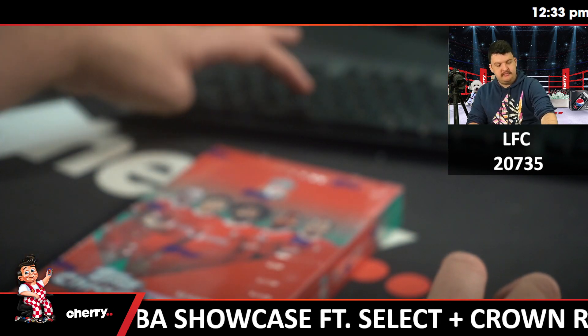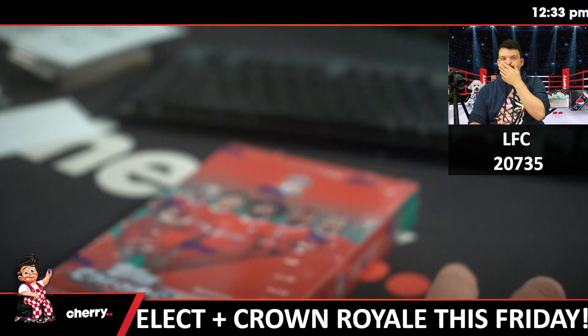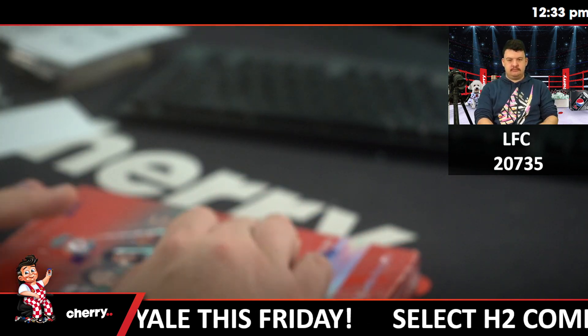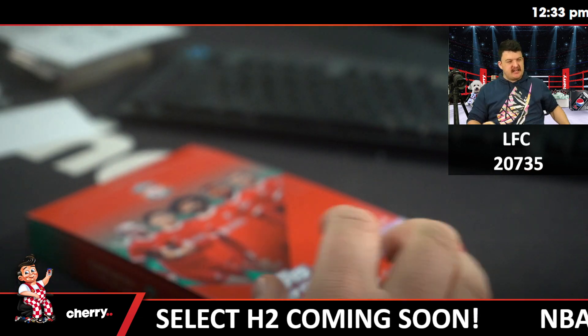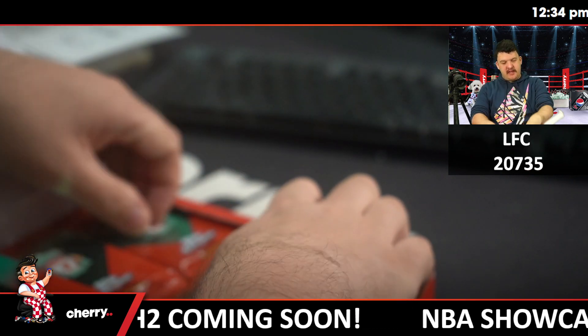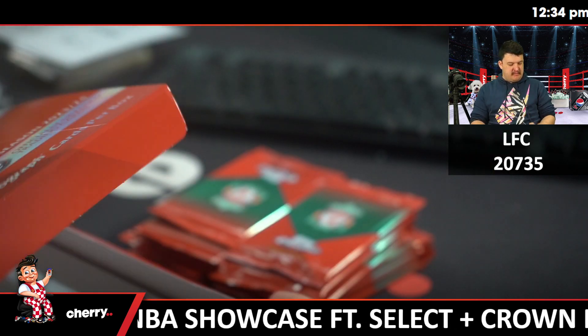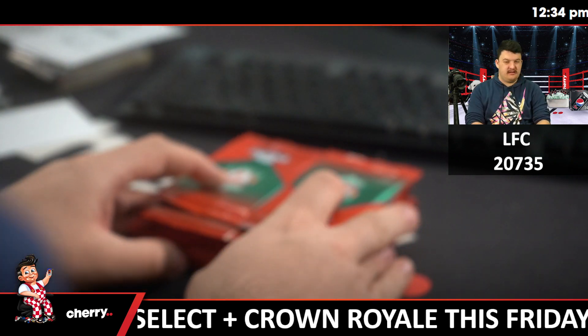What's the next Magic set? The next story standard set is Bloomburrow, which is like mouse warriors and raccoon majors. Is that the forest one? Yeah, they got Arita to do some art for that. Didn't they get Mitsuhara Arita to — yes, they did — do some art. It's very cool.